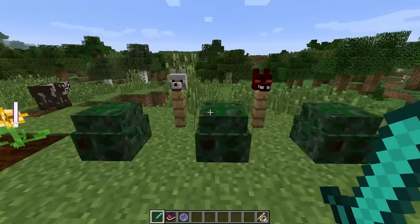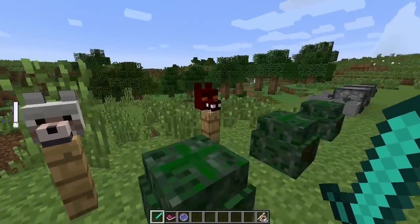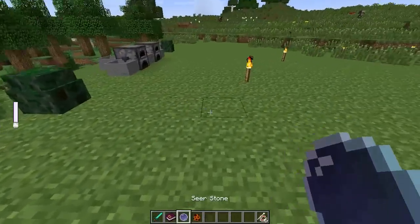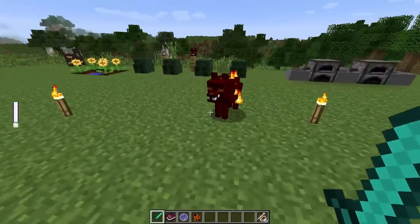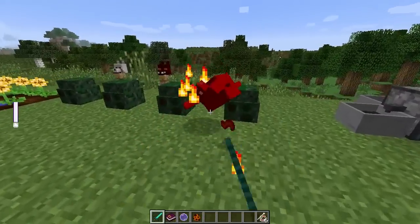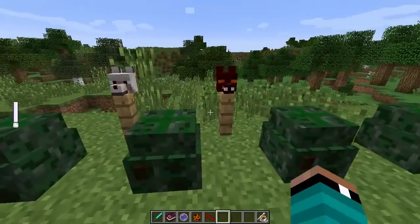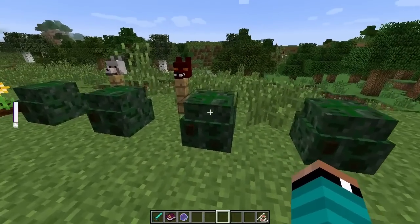The next thing I want to show you guys are some new mob heads — a wolf head and a hellhound head. Hellhounds are new mobs that spawn in the Nether in packs. They're really vicious, there's a percent chance that when they bite you, you'll get set on fire. They're basically like really angry flaming red wolves — super mad all the time. When you kill them, they'll drop a tongue of dog and there's a chance they'll drop hellhound heads.